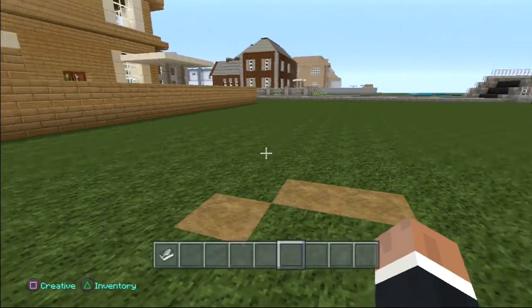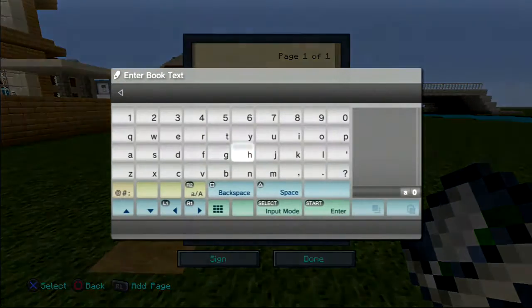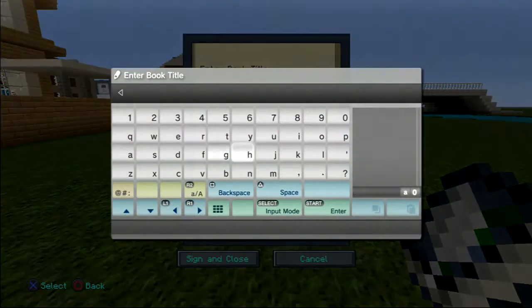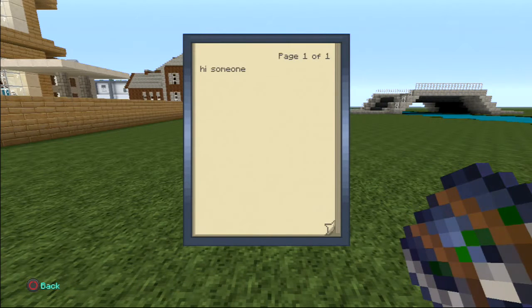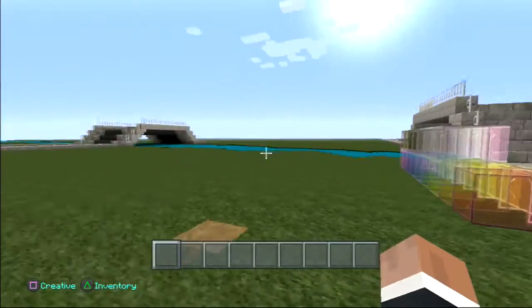There's another thing in my bag — a book and quill. If I go into this page, I'll just type something in, saying hi, someone. It's just basically like an adventure map, but if I just click that, it says sign, and then I'll just write hi. If you click on this now, it's nice to show it — and it says hi, someone. That's pretty cool.